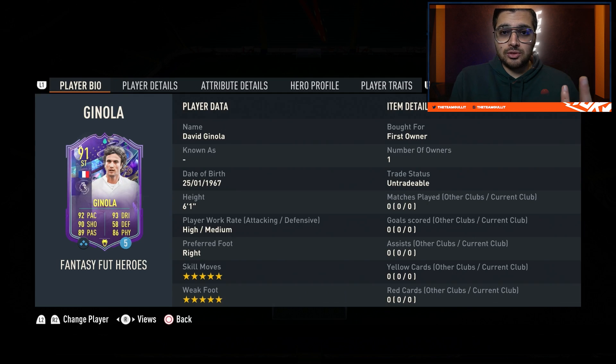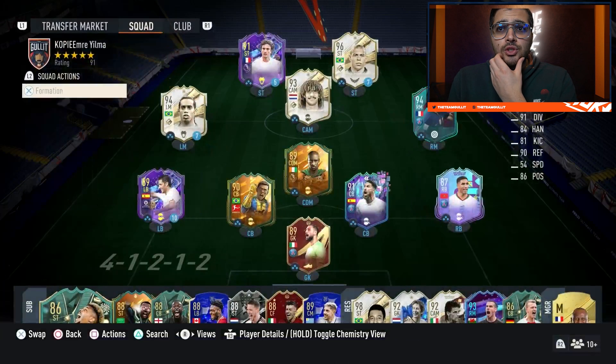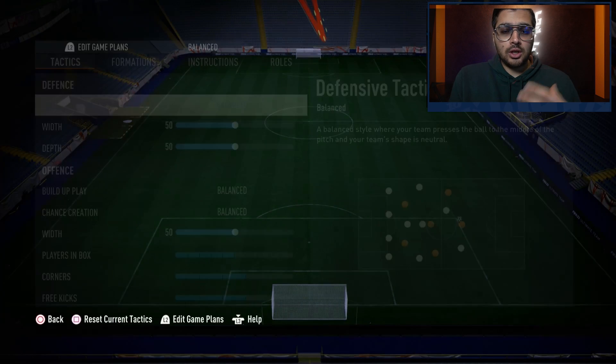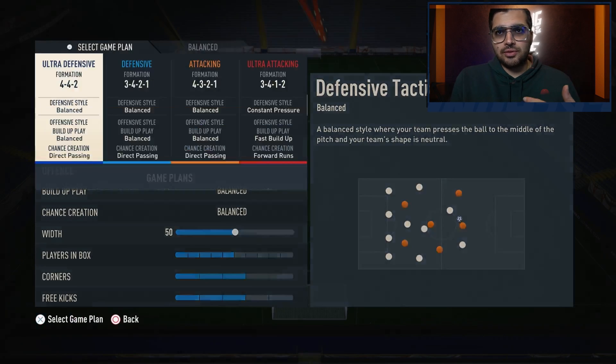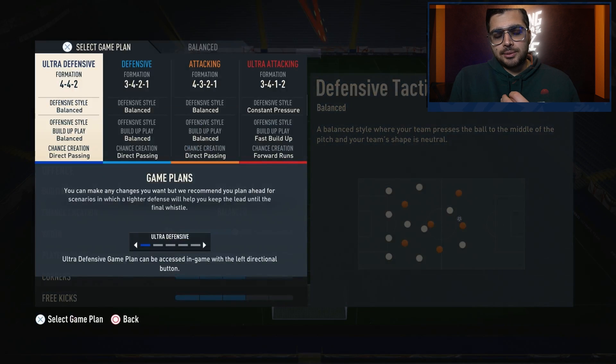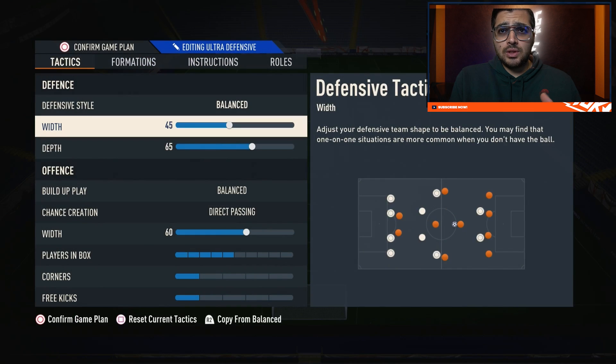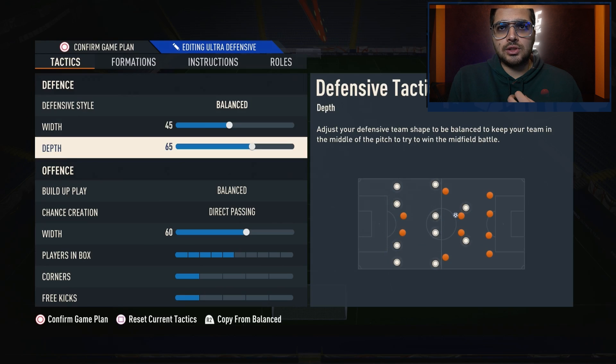You want to be looking at four attackers — Ginola, not forgetting the most recent version of him. You're going to need a balanced midfield that can do pretty much all — Gullit and Yaya can score, they can defend, they're very tall, and that is the most important thing. You just want to have four very good attackers, especially very fast ones. The middle strikers just need to be good finishers, and skill moves are always nice to have.